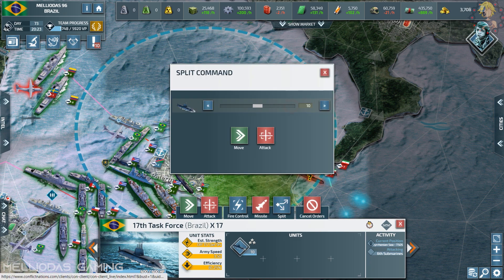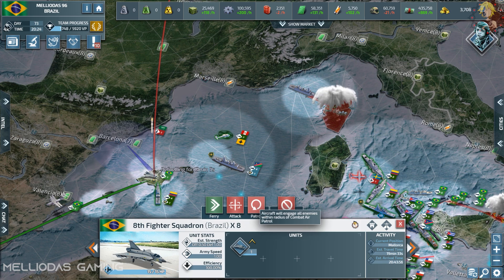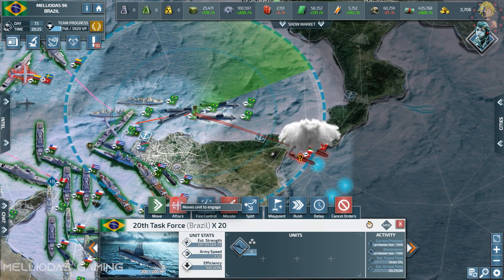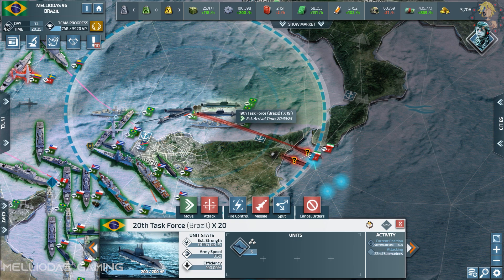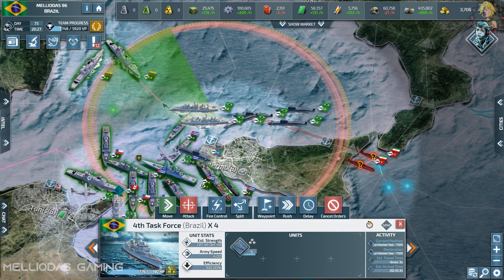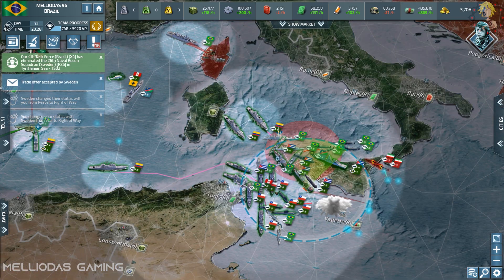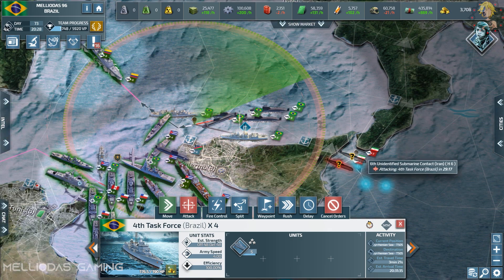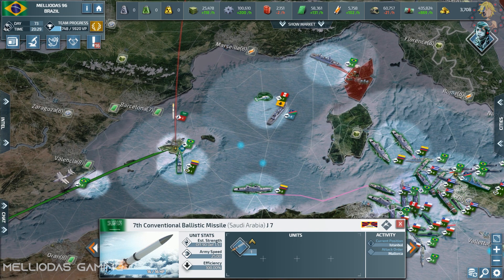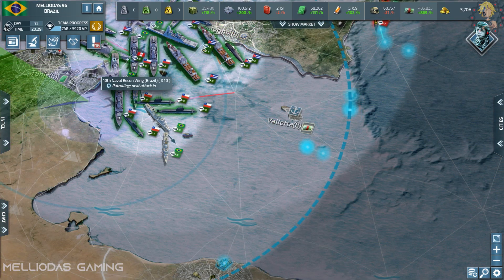It's very important to avoid over-stacking. When you send 15 submarines to the same position attacking the same target, they become over-stacked. When you have 15 attack submarines in one stack, your HP may be high but your attack rate and defense rate will drop — you get the over-stacking penalty. Try to avoid this because it will cause you to lose wars. Never position your naval stacks in the same position; always keep a small distance between them.